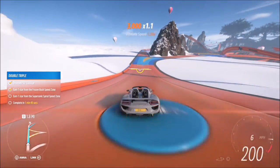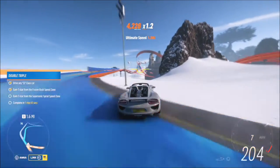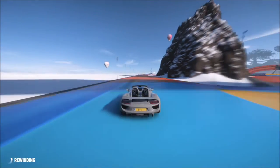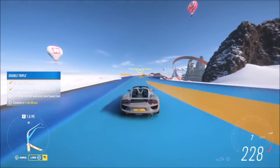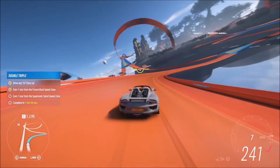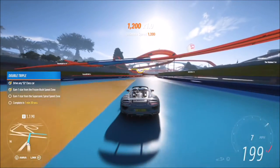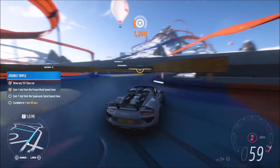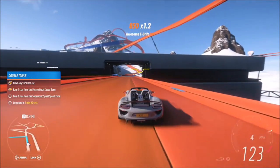I'm not going to fast forward the route — I'll just leave it as is so you can see the timer go down. It's not actually that tricky, except for that part where I just completely missed the track, but we'll gloss over that. The timer does go down if you rewind, so be aware of that. You can't jump to the other speed trap or the time will restart. This is the quickest way: do the Frozen Rush speed zone first, then move on to the Supersonic Spiral.